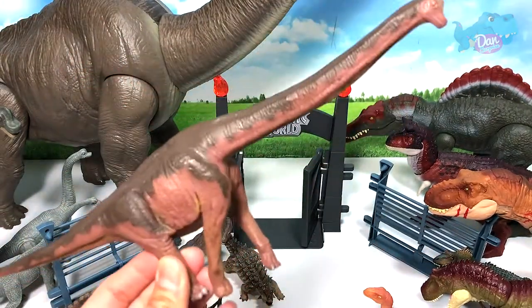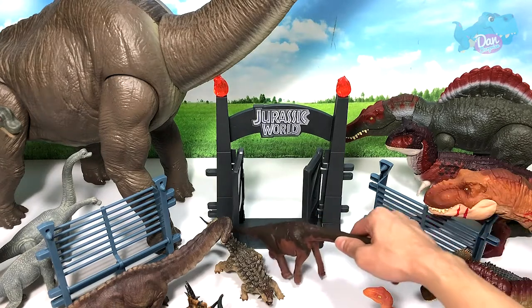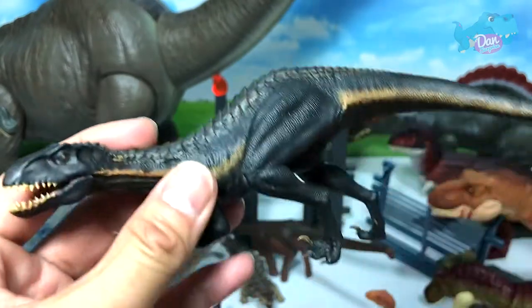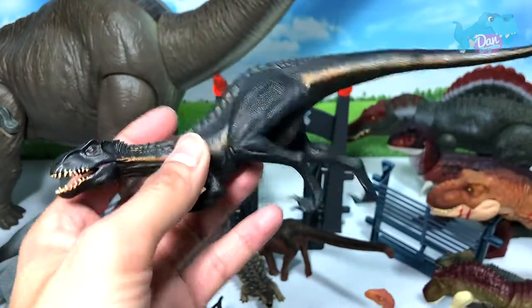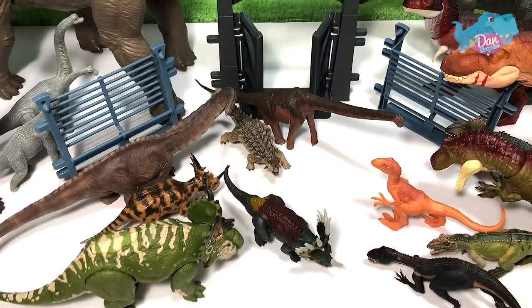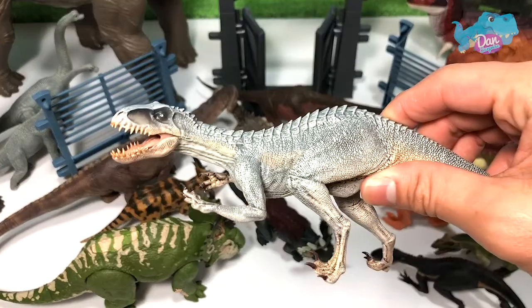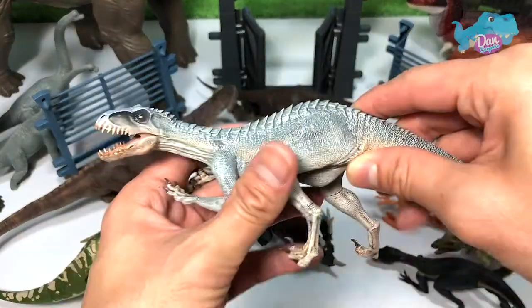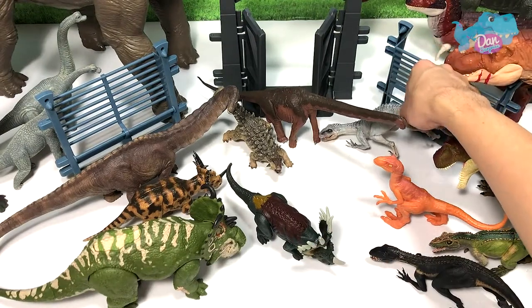This is a Brachiosaurus from FavoriteCo — just gonna place it right over here. Next, an Indoraptor figure — this is what they call the Berserco Raptor from Nanmu Studio. This is going on the right as it is a carnivore, or possibly an omnivore. And this is the Apostle Nightmare — a white Indoraptor — which is pretty cool. Just gonna place it right over here.